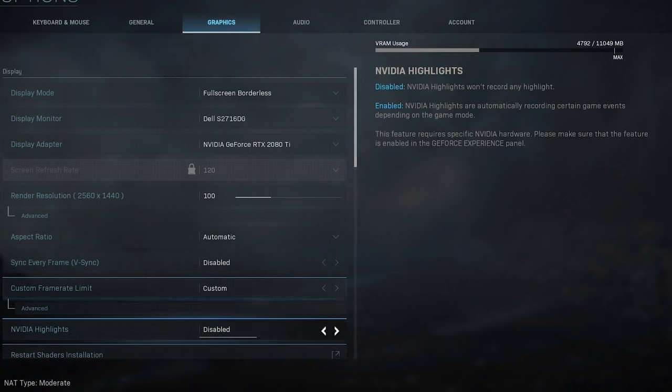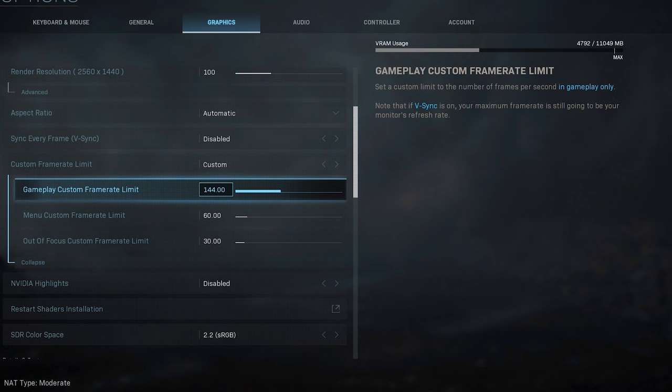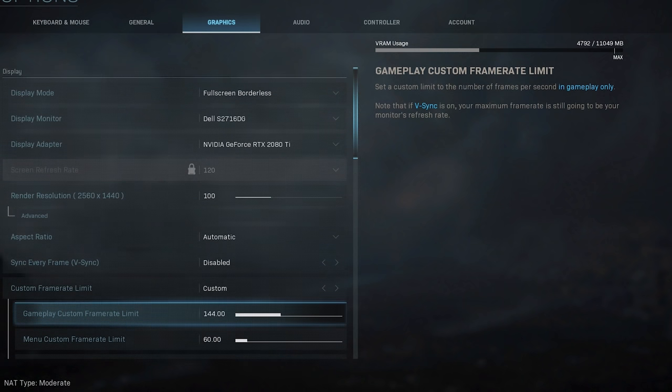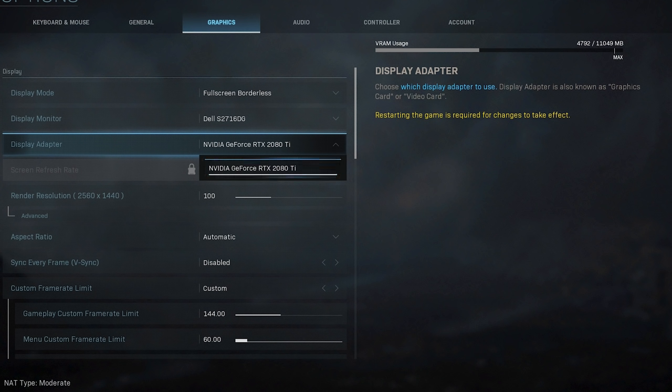The first thing you're going to want to do is open your options menu on PC and scroll down to your custom frame rate limit. Most of you probably have it on unlimited by default, but we're going to move it to custom and put your frame rate limit at whatever you think your PC can best handle. I've got a really good PC so mine's at 144 with pretty much everything else on maximum, and we're going to work our way down until we get a stable frame rate. I've got a 2080 Ti so I have a stable frame rate at 144. Thankfully the game has a nice visual here to let you know how much VRAM you're using.